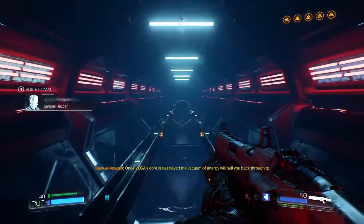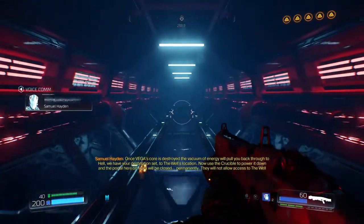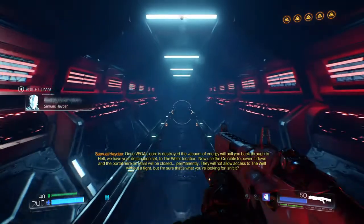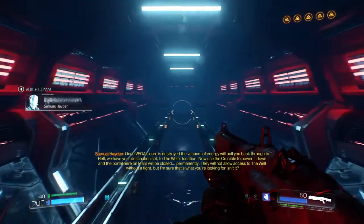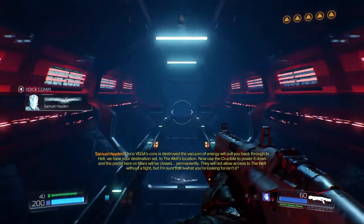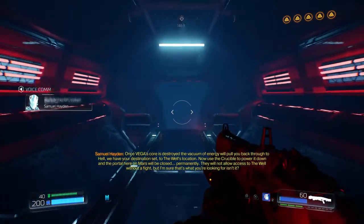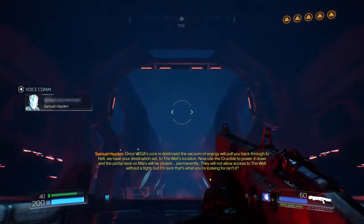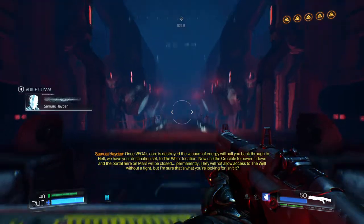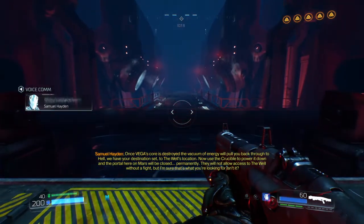Once Vega's core is destroyed, the vacuum of energy will pull you back through to hell. We have your destination set to the well's location. Now use the Crucible to power it down, and the portal here on Mars will be closed permanently. They will not allow access to the well without a fight, but I'm sure that's what you're looking for, isn't it?